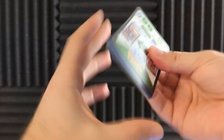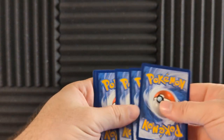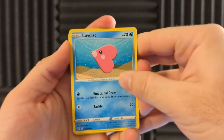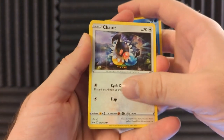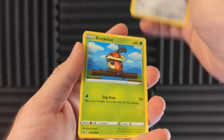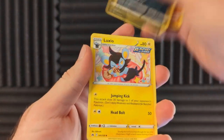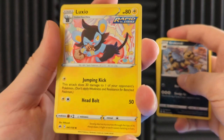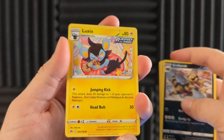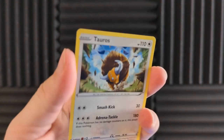Okay, so we have another one. I forgot which way we were supposed to open that, but you know, we're just going to go for it. Luvdisc, Chatot, Yanma, Pawniard — a little clay Pawniard — Cricketot being very cute, Solrock, Croconaw, Luxio. Is that the same pose as Meowth from before? Potion, and ooh — Tauros.